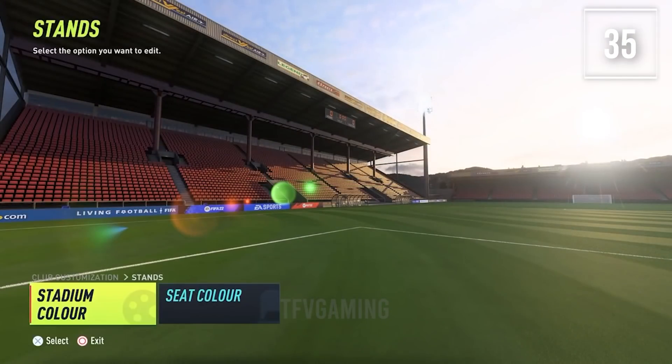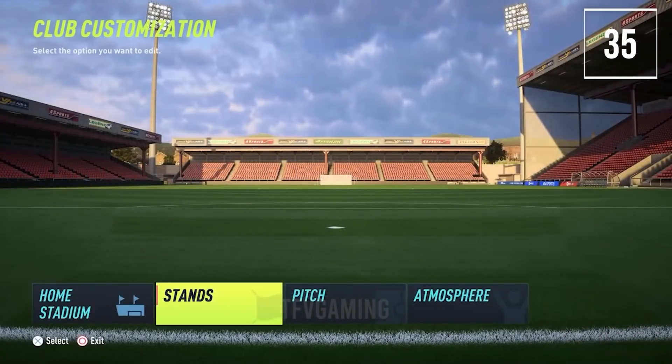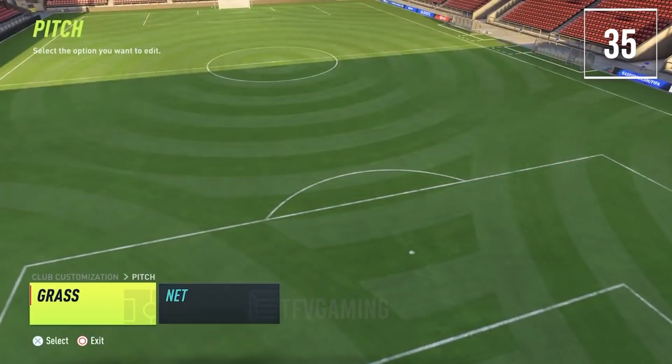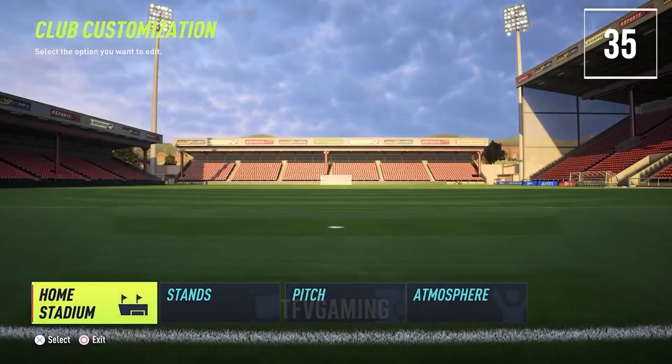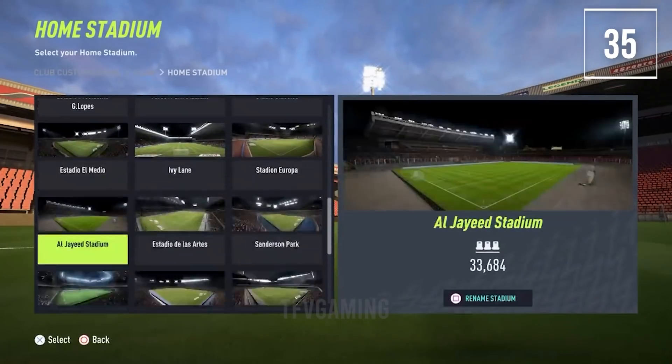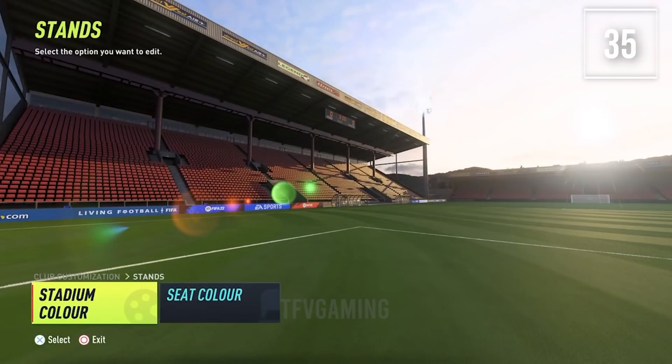You have four color slots to customize your kit: primary, secondary, tertiary and a name and number color slot to completely customize it. You can also make your own club crest with similar options — there are lots of shapes to choose from. There are also pitch patterns that you can customize in your stadium.